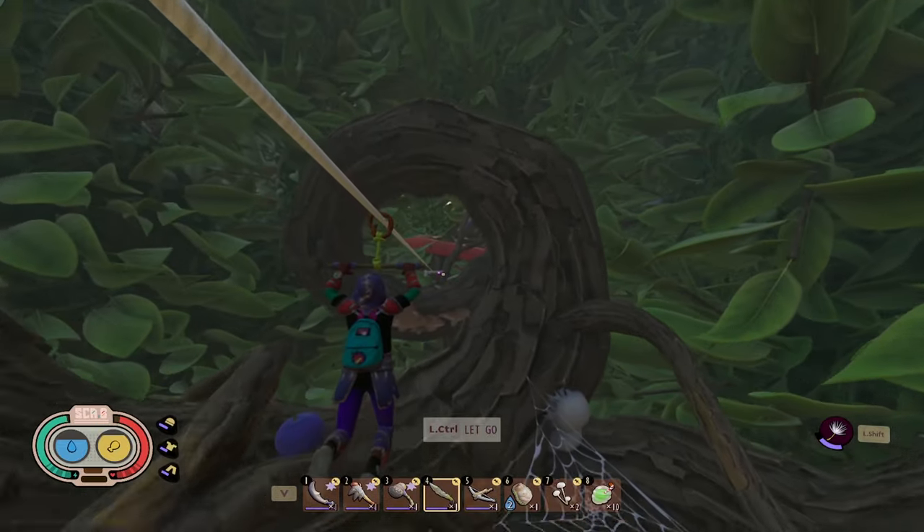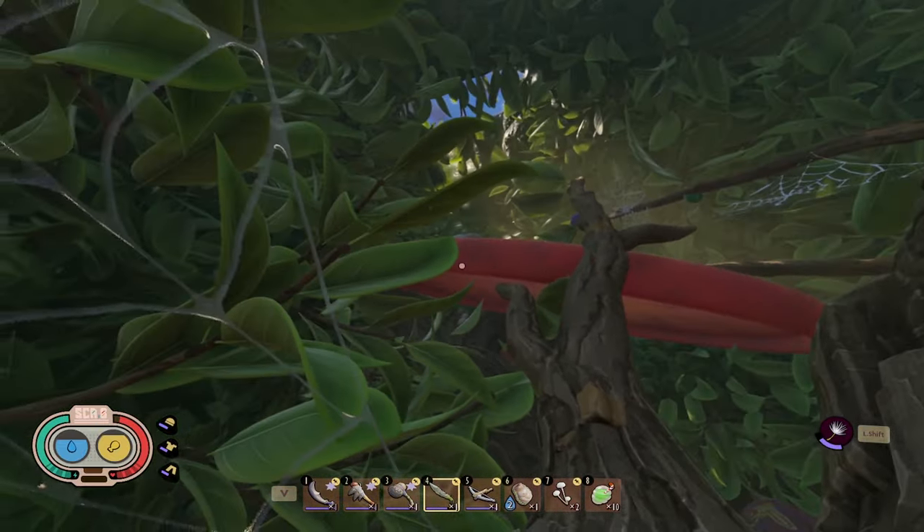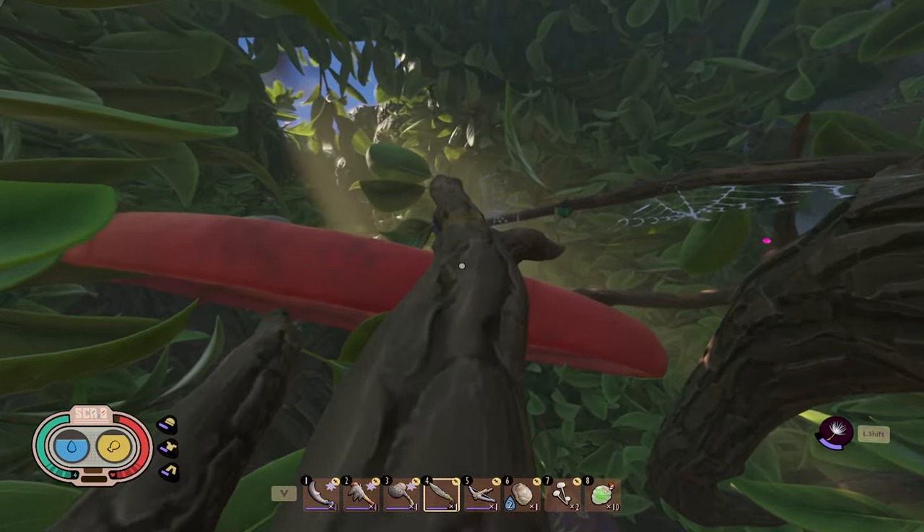The second zip line goes through the beautifully designed spiral branches and here we are at the flingman flying disc. There are a lot of spiderlings here so I usually just move through it pretty quickly.